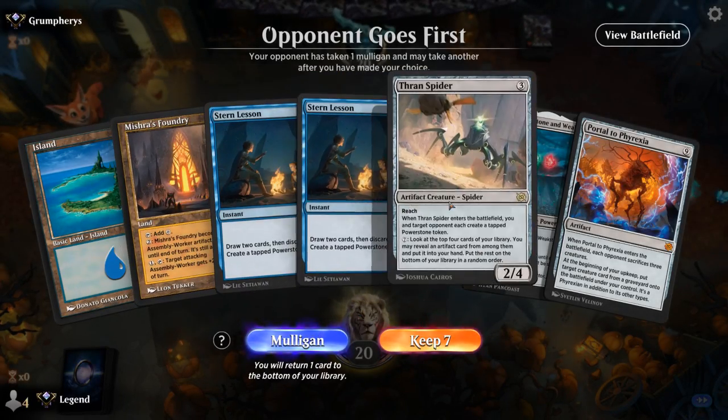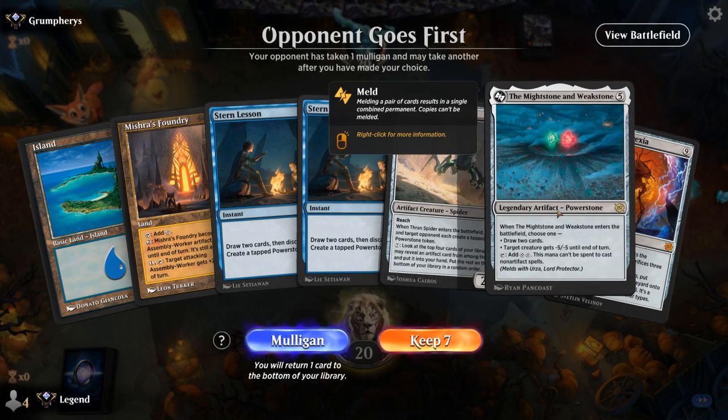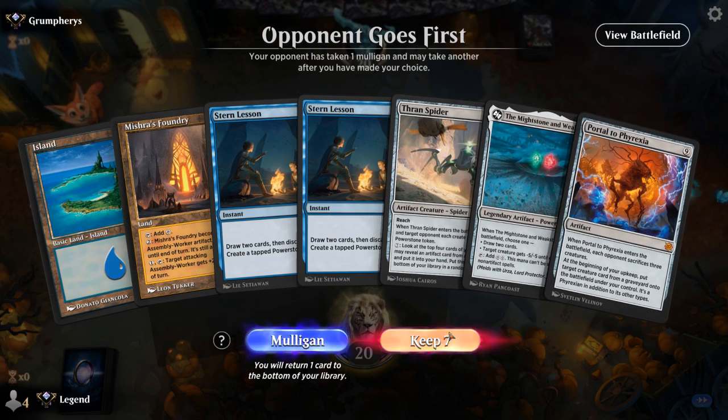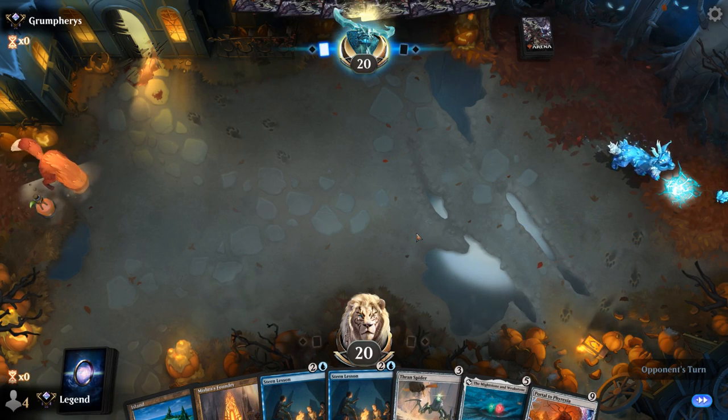Okay, we're on the draw. Our hand does need to pick up a third land and ideally a fourth as well, but we do have the potential of ramping into Mightstone and setting up Portal. So we'll try it — though it's definitely a bit weak to an aggressive deck.